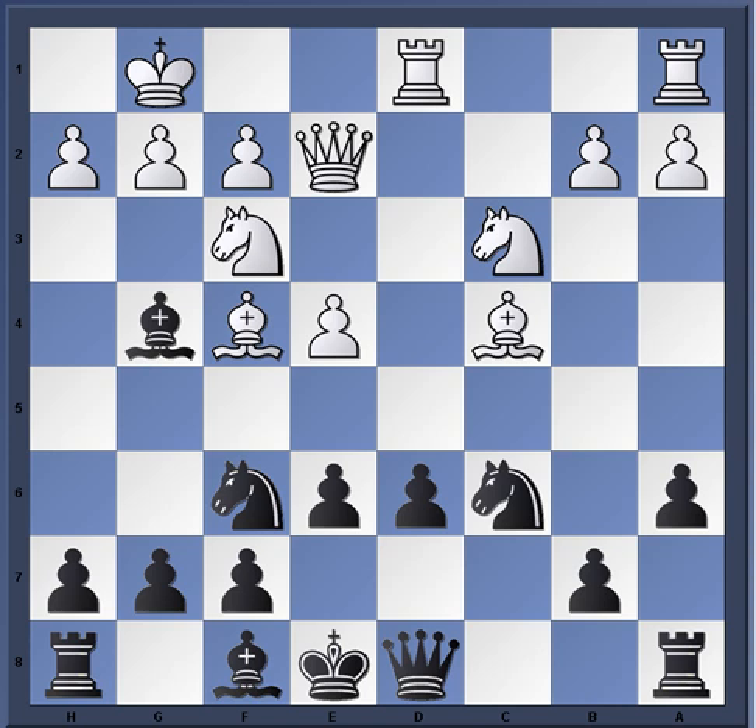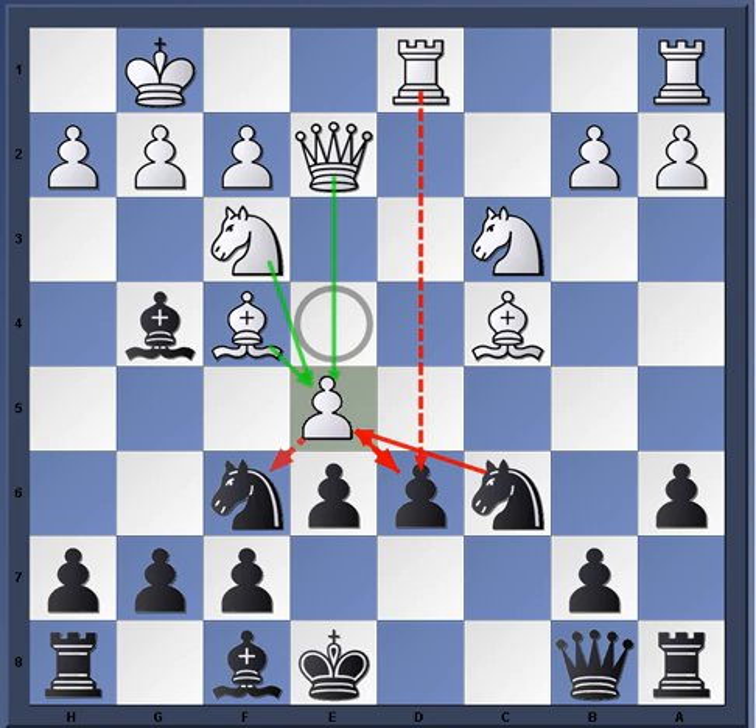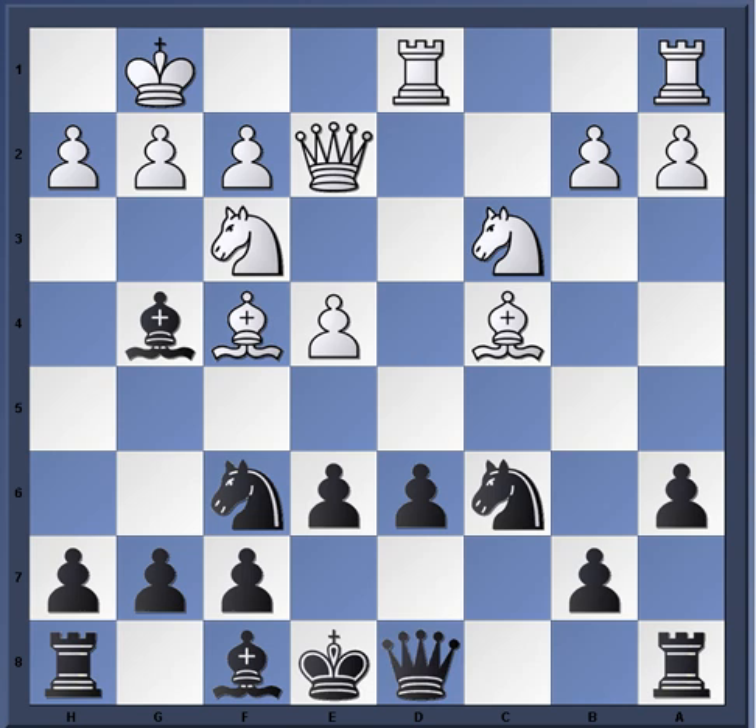One of the plans here - which Daniel King employs - is to deal with the problem of his queen first, because the queen is not going to do well on the d or c files. Queen c7 is one of the main ideas in the Sicilian but here it's not too good because the rook is about to come there and it's hard to find a good place for the queen. A typical idea is queen b8, moving the queen off the d and c files so you're not going to be attacked by the rooks, and also being careful of the hanging bishop on f4.